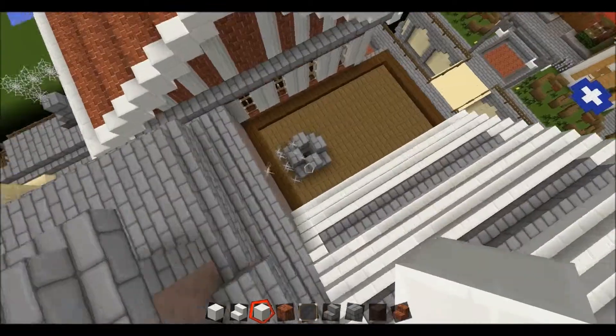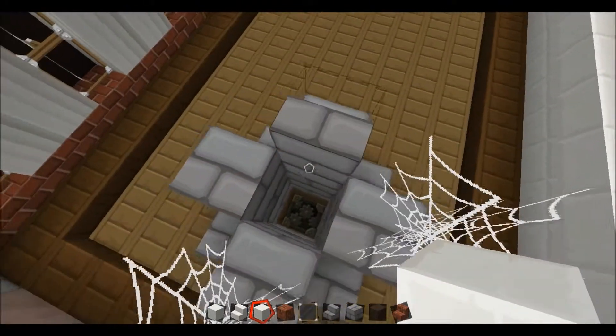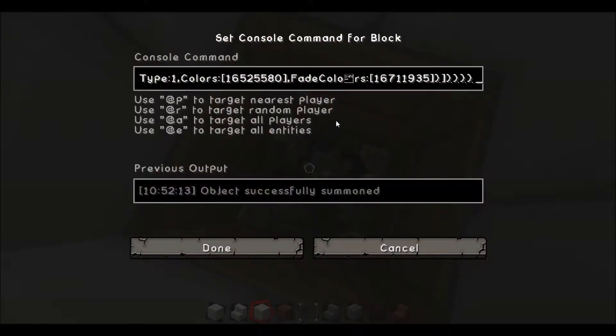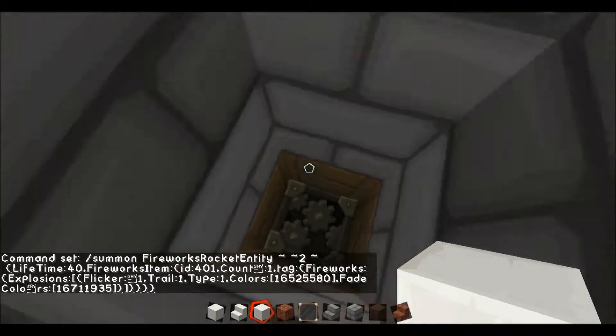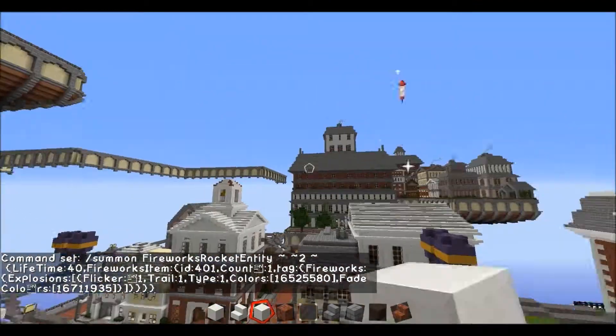Like fireworks — I was just kind of messing around because I wanted fireworks and I didn't want to go making them every time I wanted them. So I was messing around with those commands. So every once in a while you'll see one over there, one over there.